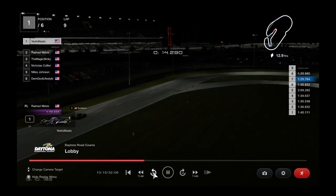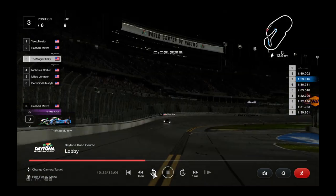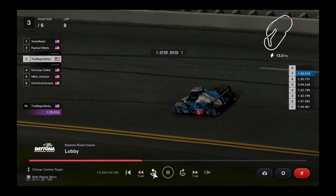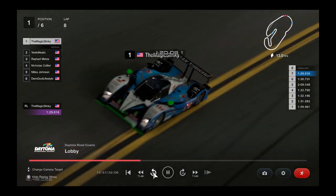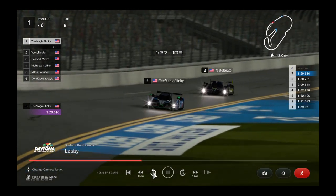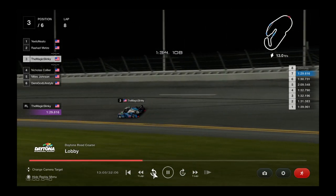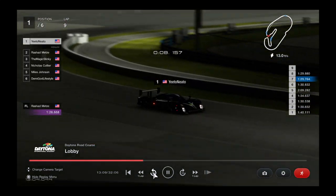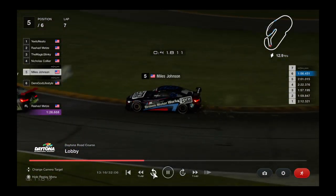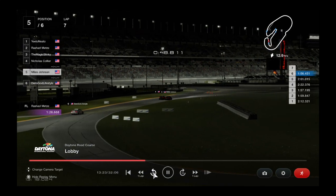The LMP drivers are starting to get closer to those Group 4 cars again — will the lap cars affect the race? Something happened to Slinky here. He just stopped on the racetrack — he was on the apron too much and I believe the game reset him. That very unfortunate break for Slinky very much spreads out all of the leaders. This is the battle that's been ongoing for this entire race between the teammates, Collier and Johnson.